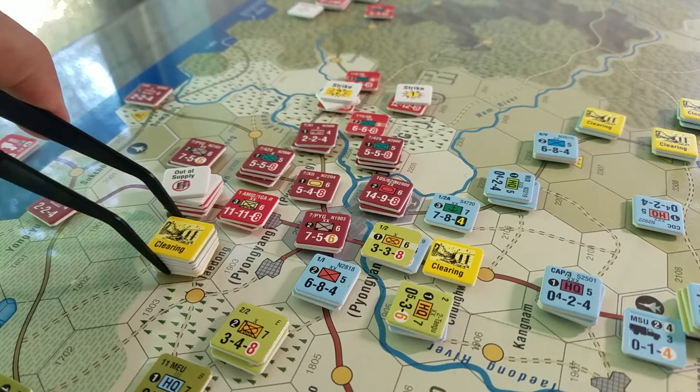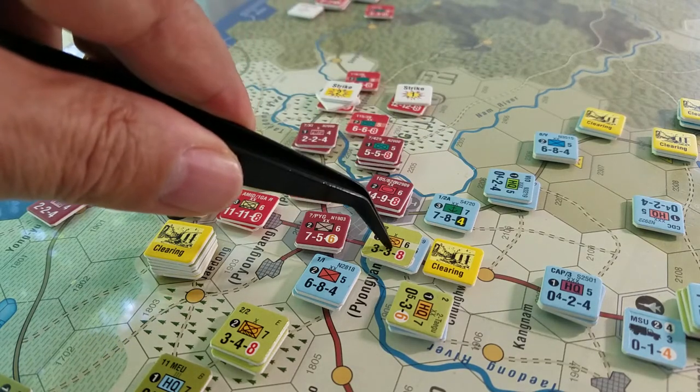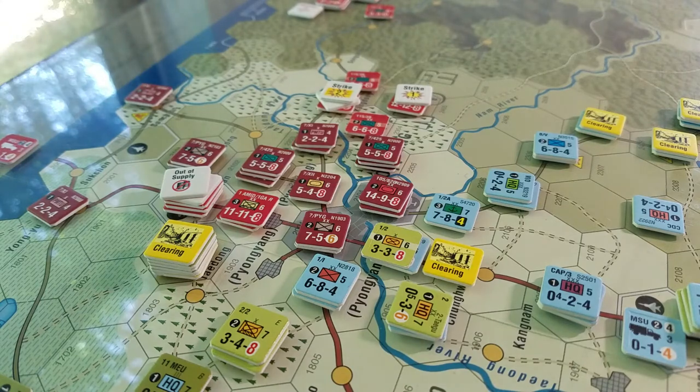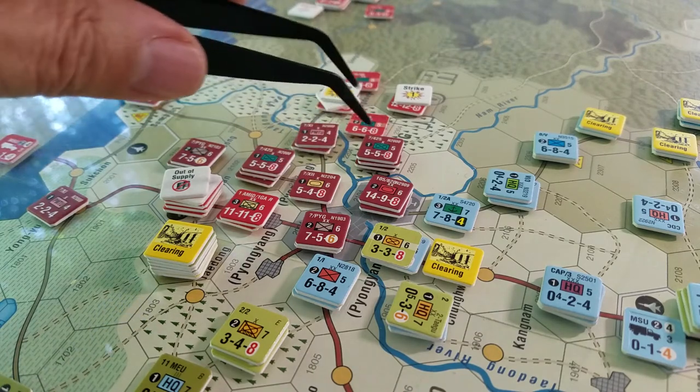And that meant that I had to change my plan as the Americans, the allies, because I was really focusing on knocking this guy out. Then these two hexes would have been difficult to capture for either side, so it's going to be fairly balanced.